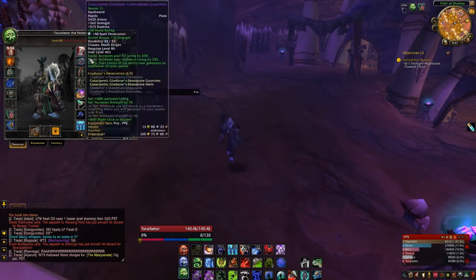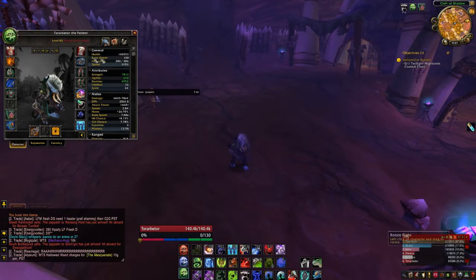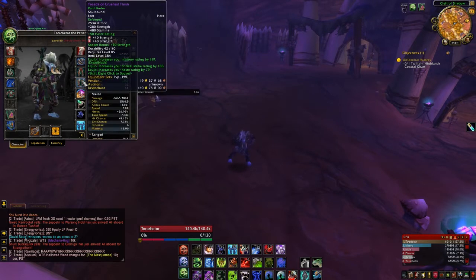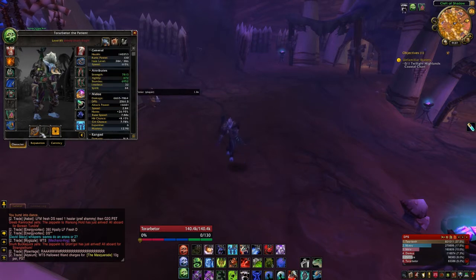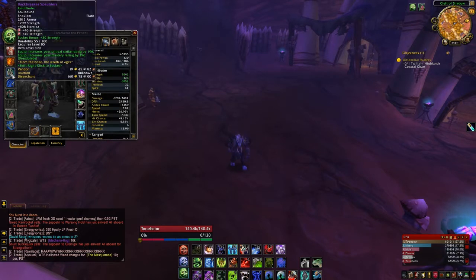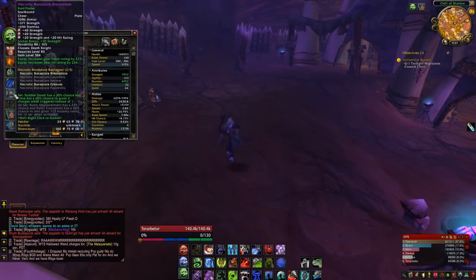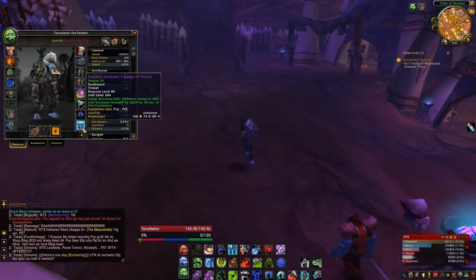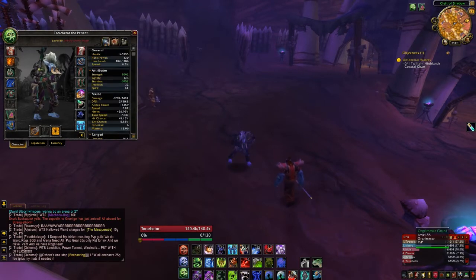Here's how my gear is coming along. I still have 4 PVP pieces, getting some of my Raid Finder set up. I got the legs, boots, and I ended up getting the weapon. I actually have 390 shoulders — they're not tier gear but 390 shoulders isn't bad — and a 384 chest. The rest of it is dungeon gear and PVP gear that I'm still trying to replace.